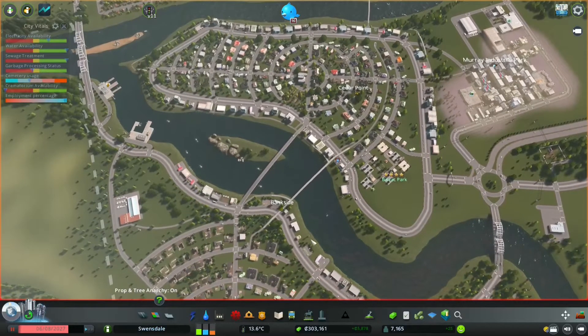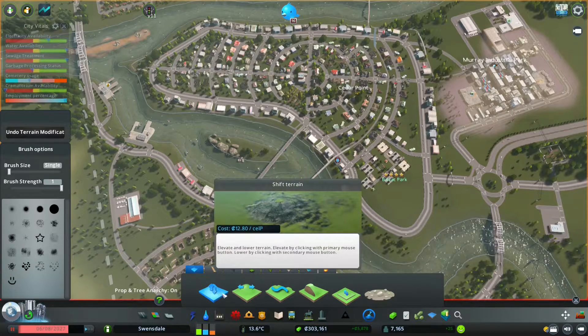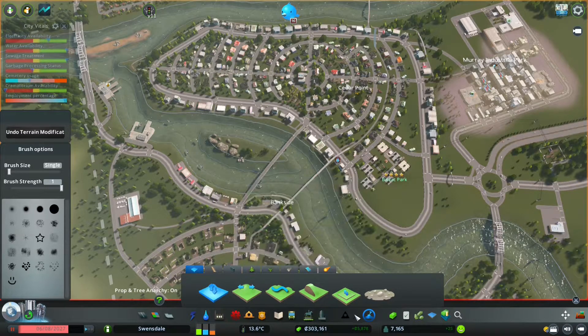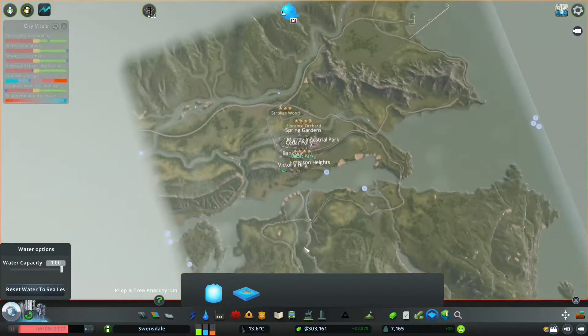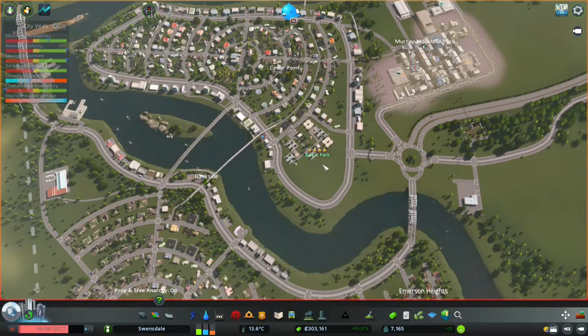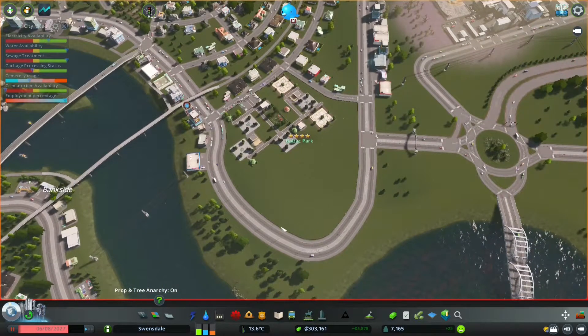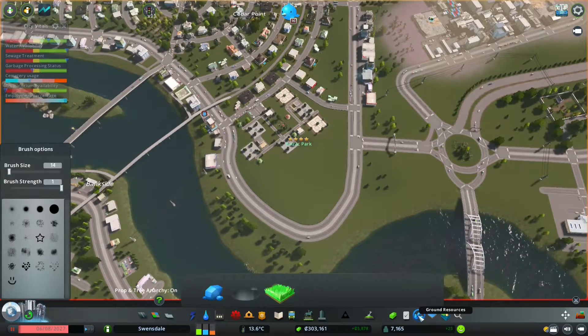Extra Landscaping Tools by Bloody Penguin. What Bloody Penguin has done is brought some of the map editing tools into the actual game area. You have landscaping tools available: raise land, lower land, flatten land, level terrain. He's also let you place water sources, so you can see where water is spawning from on this map, but you can put your own in. Maybe in this park area you might want a boating lake — you'd use the landscaping tools to sculpt out a depression and put a water source in there, setting how high it fills to, so you end up with a nice lake that isn't overflowing.